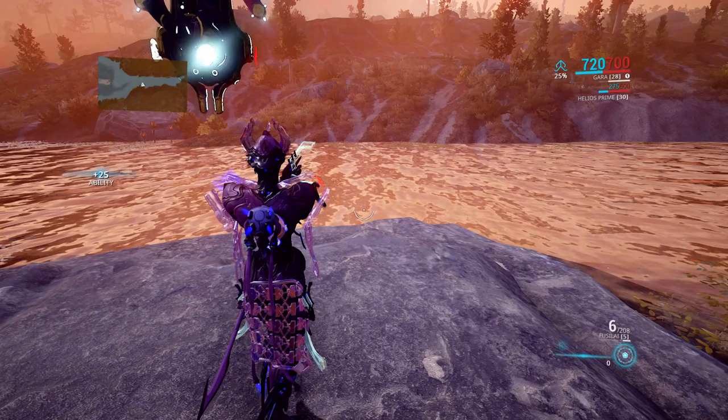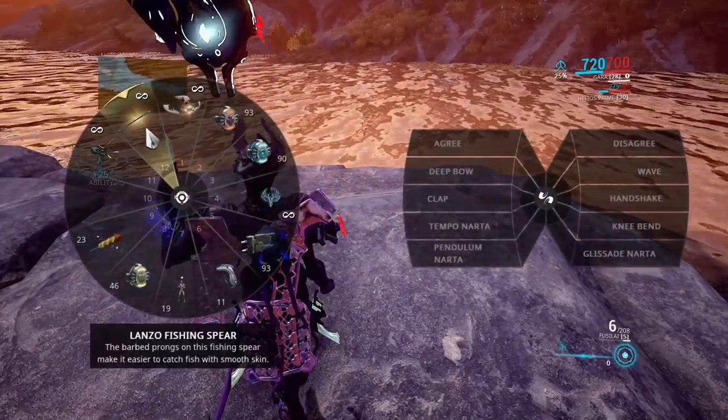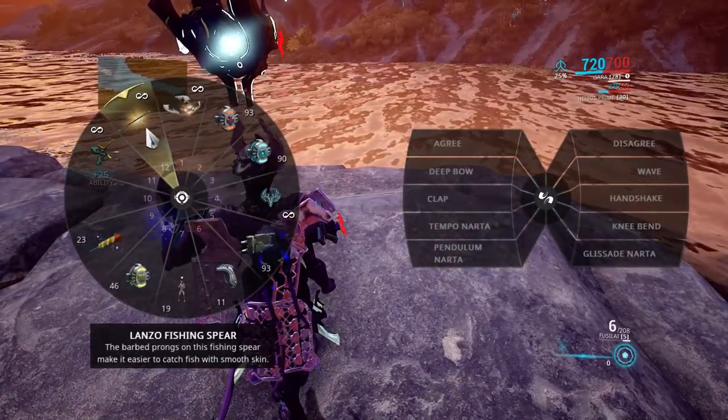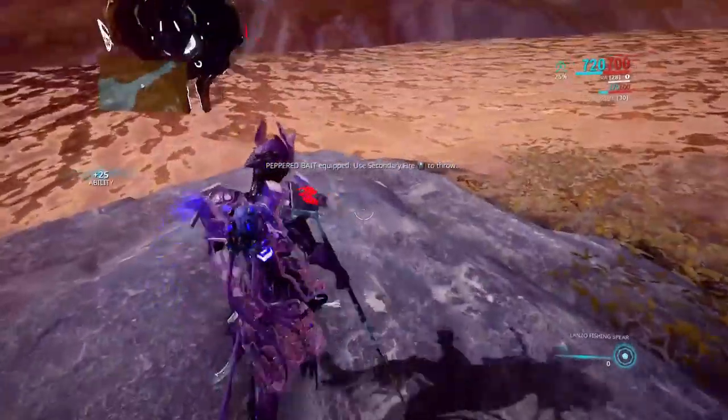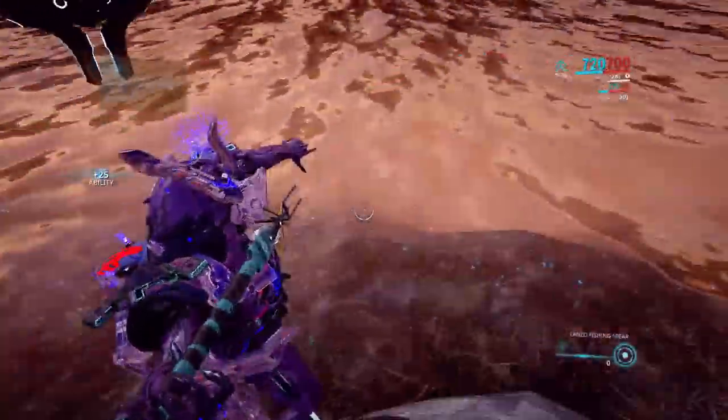First up, you gotta find yourself a fishing spot out in the Plains of Eidolon. There's plenty of water sources, so you just go to a water source, equip your spear, and then go over to the edge of the water because it's easier to see fish when you're near the water. Listen for this sound.